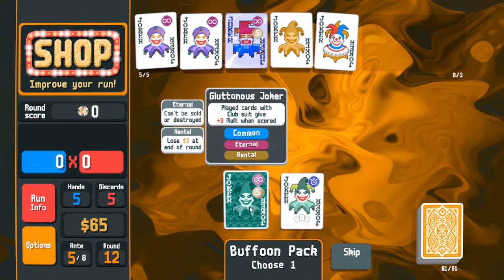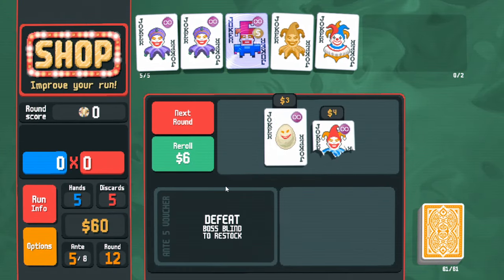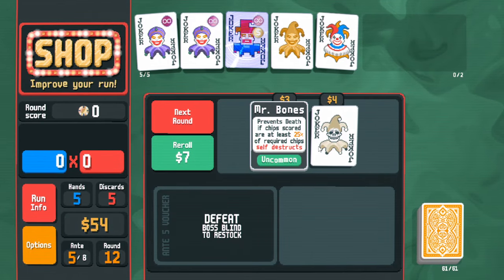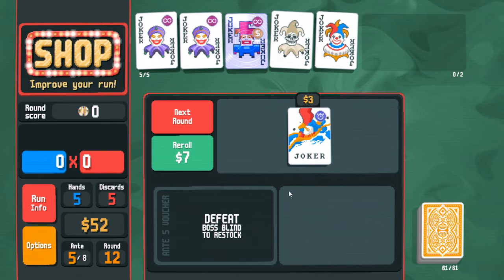Both jokers are bad — just regular plus-mult and I don't need any plus-mult right now. Re-roll: Egg is eternal, extra mult is useless. Mr. Bones prevents death — pretty sure I should go for it. I have so much economy in my deck that I don't need a joker slot for it anymore.